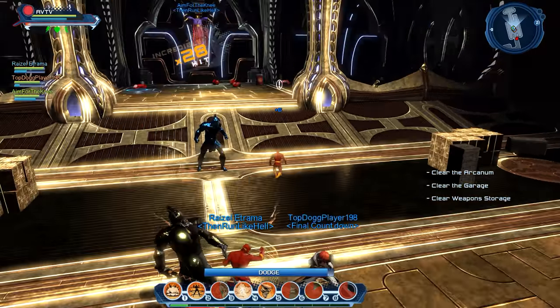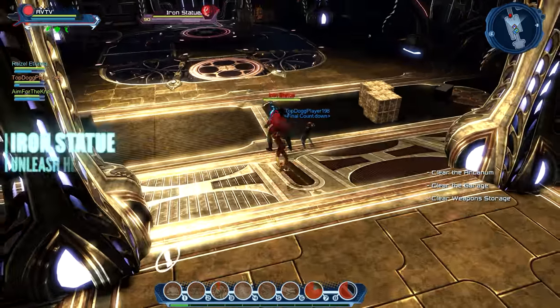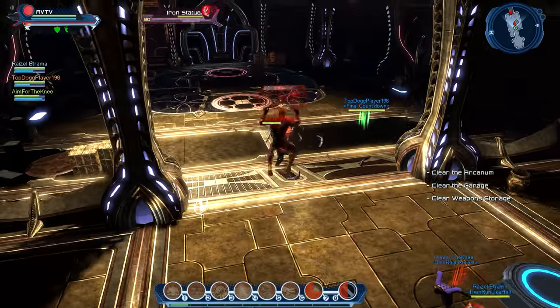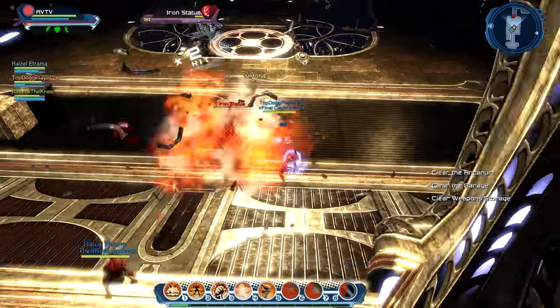As soon as bronze idol is defeated, three players should pick up the red crystals and red barrel and get ready to lock target and throw them at the boss. The fourth player stands directly beside the yet-to-be-activated iron statue and attacks it as soon as it becomes targetable. This ensures the iron statue doesn't jump away from its starting position, which would cause crystals to miss or force players to delay their throws.